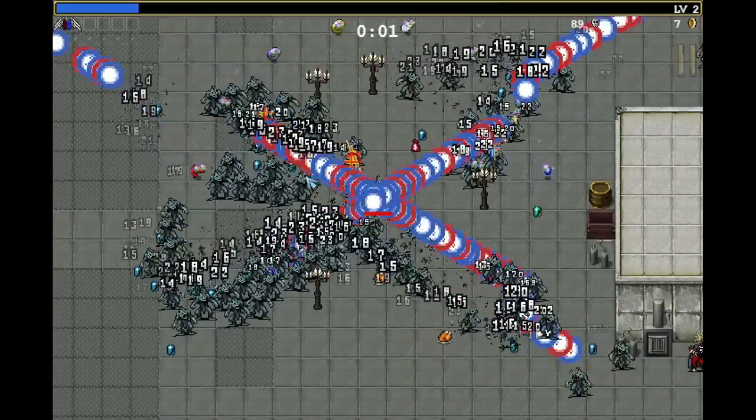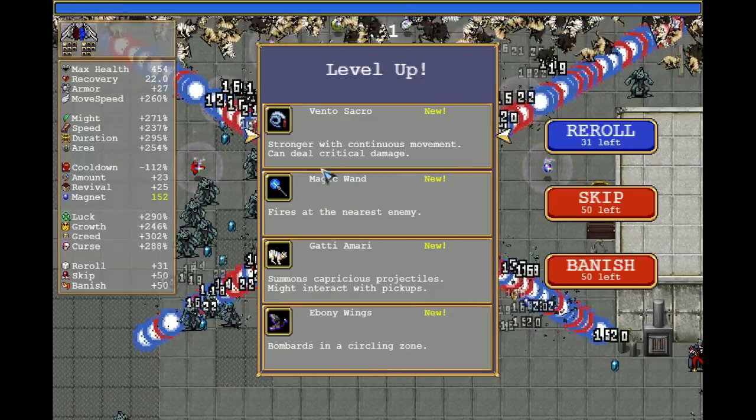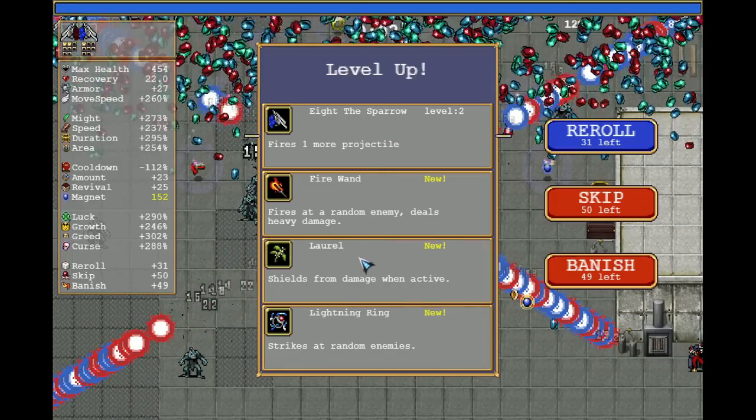I'll kick it off with Mad Groove. That way I have everything that I need, and I will just banish the stuff that I don't want to have for the build. Now, I thought about Center Water — it could have been included. You don't know what I'm talking about, but I'm referencing something that you can't see. But I don't want to spoiler it.